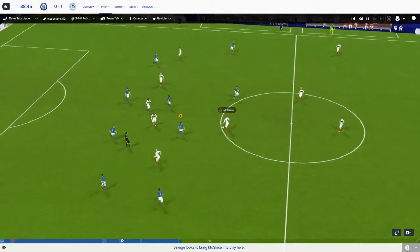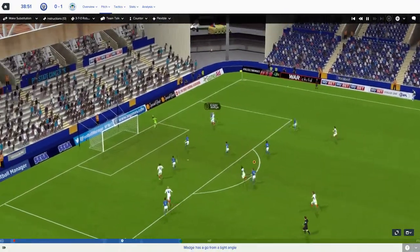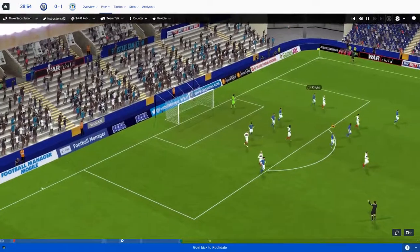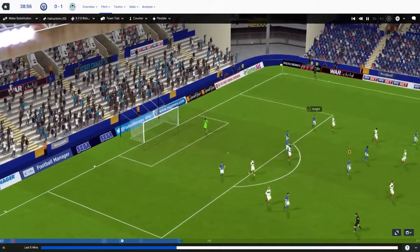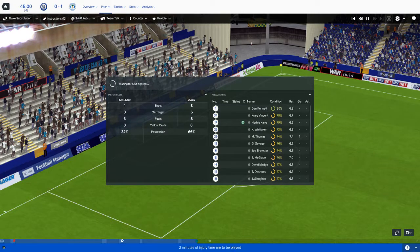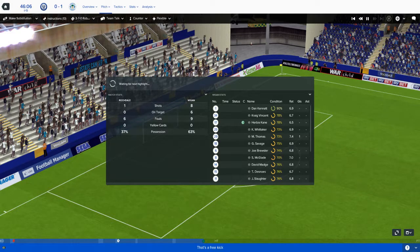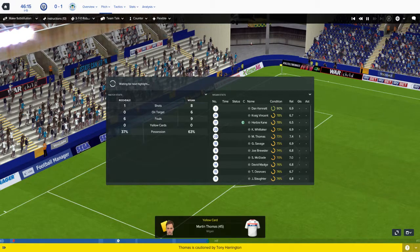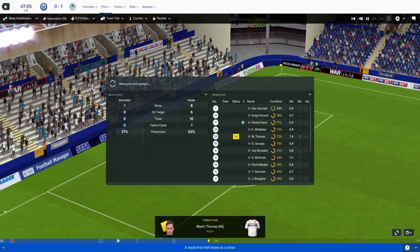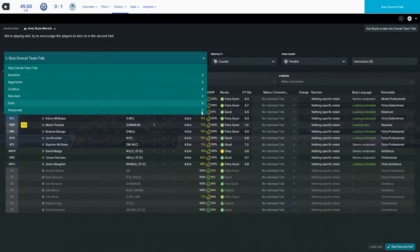They had an attack but nothing came of it. That's a good ball but Madge won't do anything with it — Madge never does anything with decent balls. McGlade got away with something that looked like it deserved a booking. The referee decided to book Thomas instead — had to book somebody in the end. We are playing well, I must admit, but there's still room for improvement.